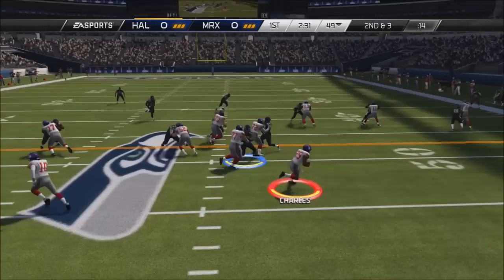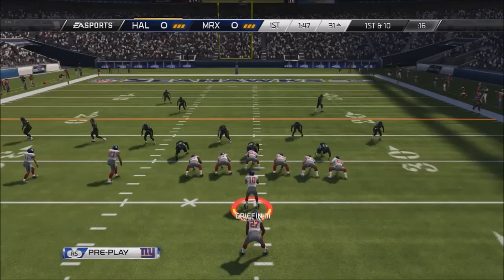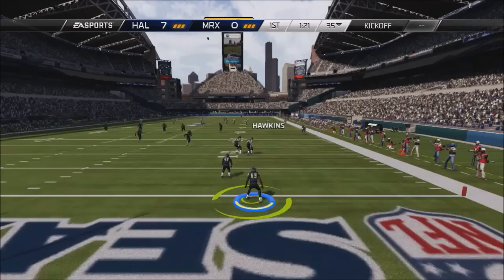Right here Jamal Charles, spin move — a nice run, man. I absolutely love Charles and Lacy together. Because when you've got a powerful back like Lacy and you run it up the gut repeatedly, then you switch it and do counters and pitches and powers with a speed back like Jamal, it really throws them off. RG3 just barely caught from behind there. We're looking for someone to throw it to — of course, Mike Ditka — probably one of my best players in terms of consistency. And he's got Odell Beckham Jr. returning kicks.